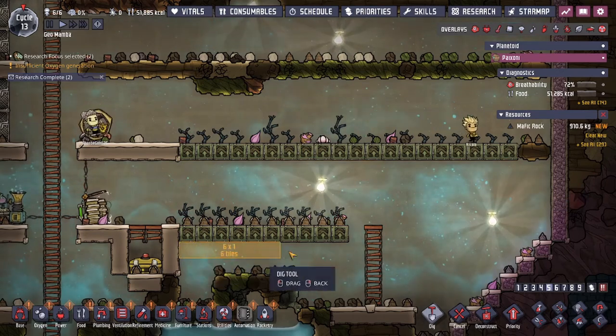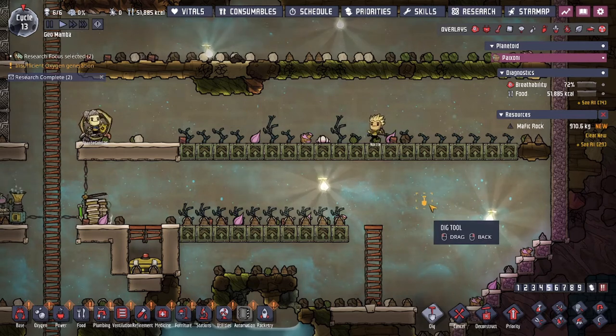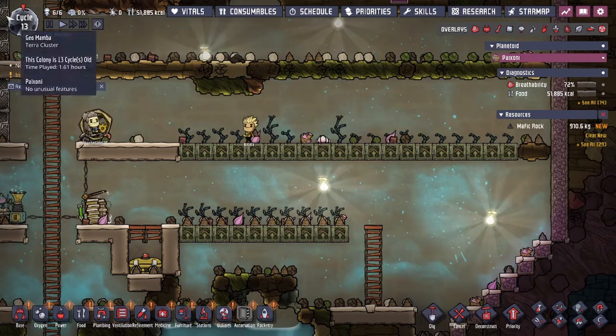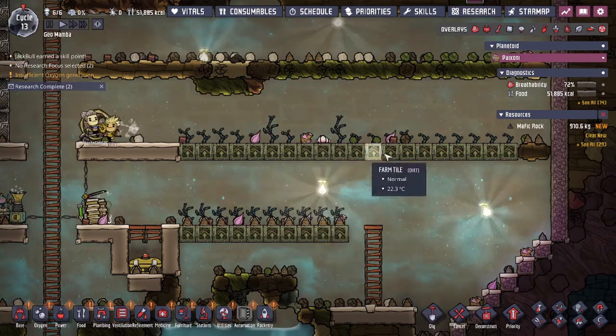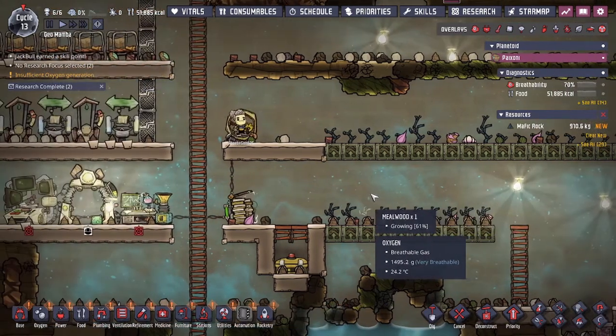Right here we have six duplicants, right here we have 20 tiles, and right here we have 10 tiles. That's six times five, which is 30 total tiles — and that's how we're doing the math for how many calories we're trying to generate so that we have minimal rot.